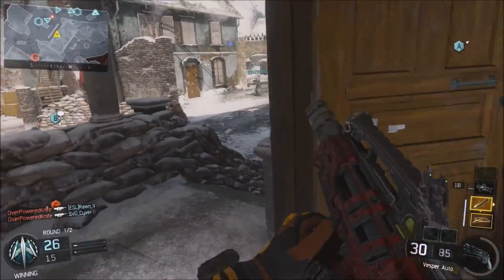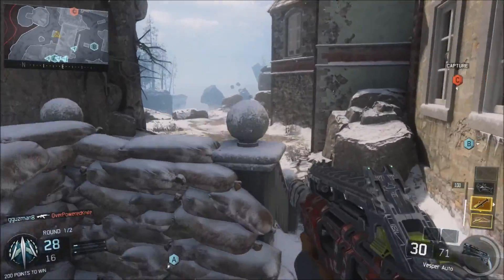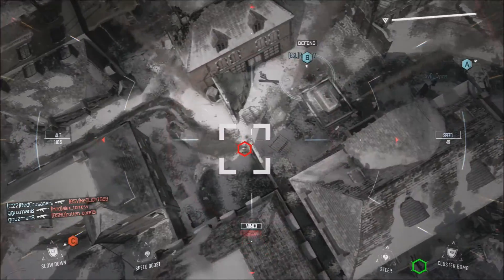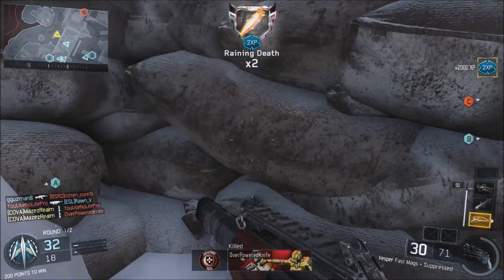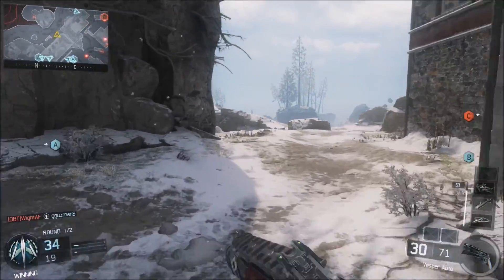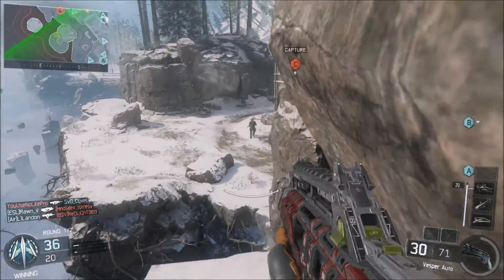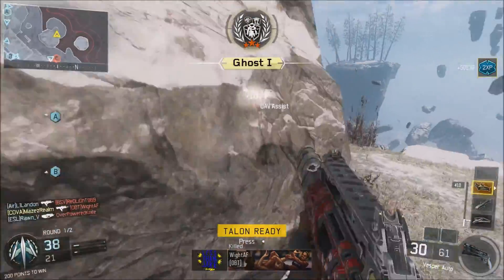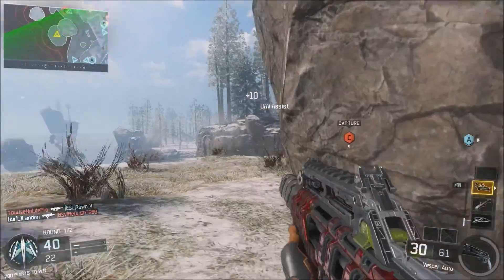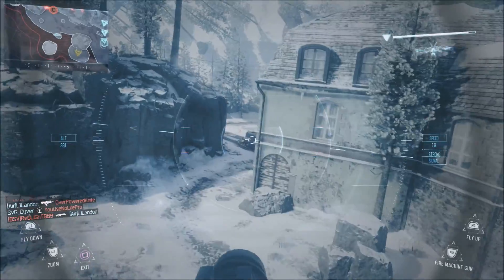You can clearly see that I am using a suppressed weapon, which is definitely something you're going to want to utilize if you're trying to get a flawless gameplay. It keeps you off the minimap and allows you to be aggressive behind enemy lines. You can see that I've gotten a lot of kills behind enemy lines with this weapon. I'm also using a weapon I'm very comfortable with — the Vesper, a very good submachine gun.